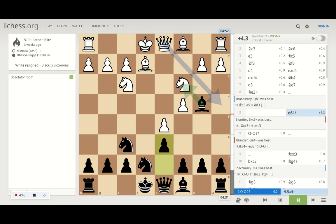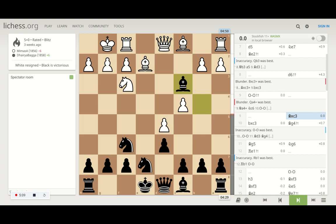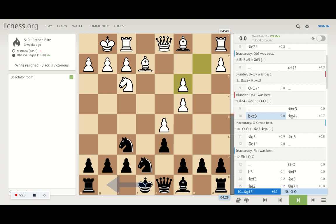He castles to safety. The computer suggests he could have kept his queen first and given a check — I cannot protect the check apart from the bishop on d7, and he captures my dark-square bishop for free. He missed that move. I now capture the knight, and he captures back. One good thing here is his pawns on the c-file are doubled — doubled pawns are not good for pawn structure, though since it's a middle file we can live with it.